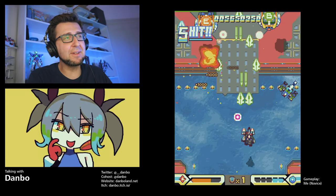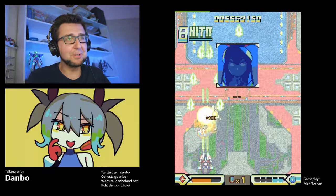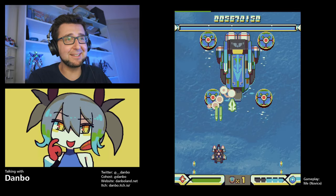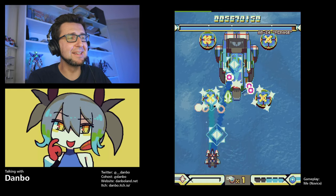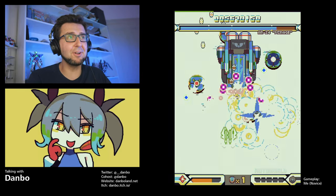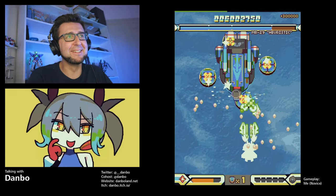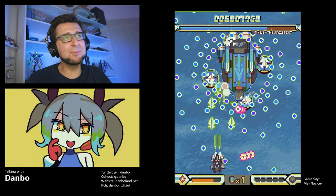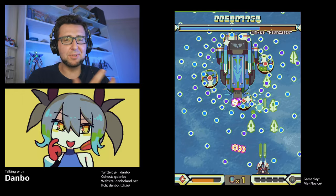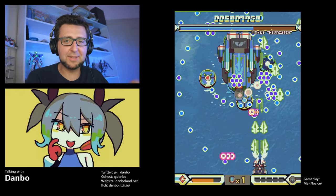Something really striking about Blue Revolver is its incredible visual identity — if you see a screenshot you immediately recognize it. It has a distinctive color palette, unique characters, and a unique pixel art style. Can you speak a little to how that came together?